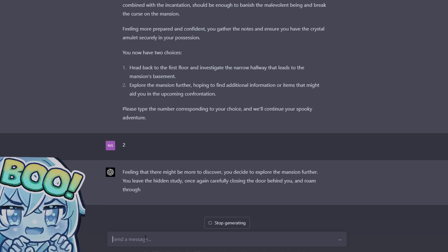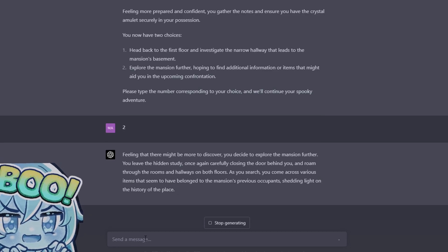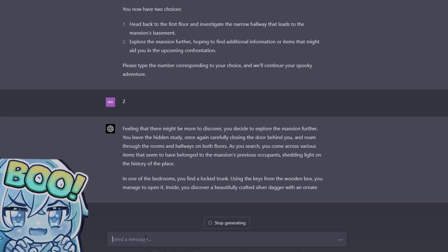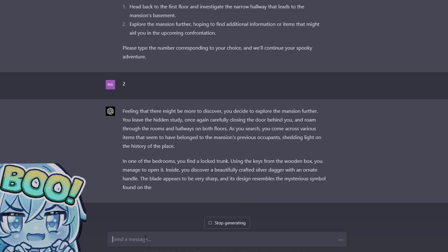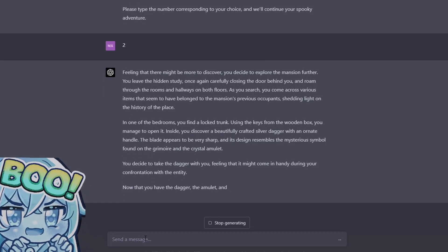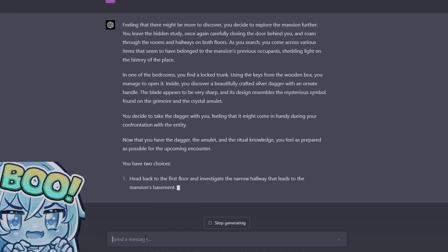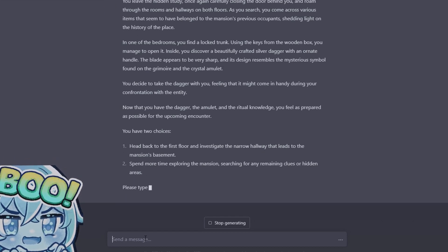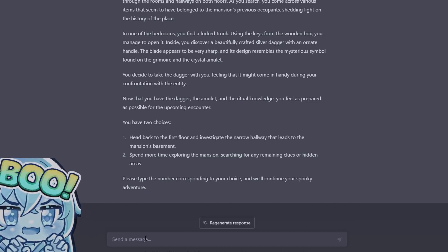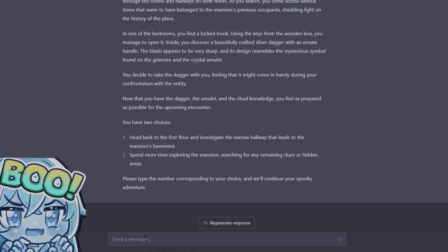Feeling that there might be more to discover, you decide to explore the mansion further. You roam through the rooms and hallways on both floors and come across various items that shed light on the history of the place. In one of the bedrooms you find a locked trunk — using the keys from the wooden box you manage to open it. Inside you discover a beautifully crafted silver dagger with an ornate handle. The blade is very sharp and its design resembles the mysterious symbol found on the grimoire and the crystal amulet. You decide to take the dagger, feeling it might come in handy during your confrontation with the entity.